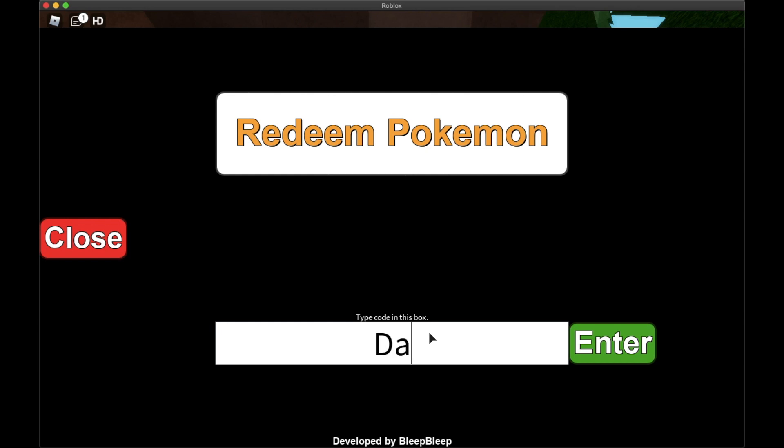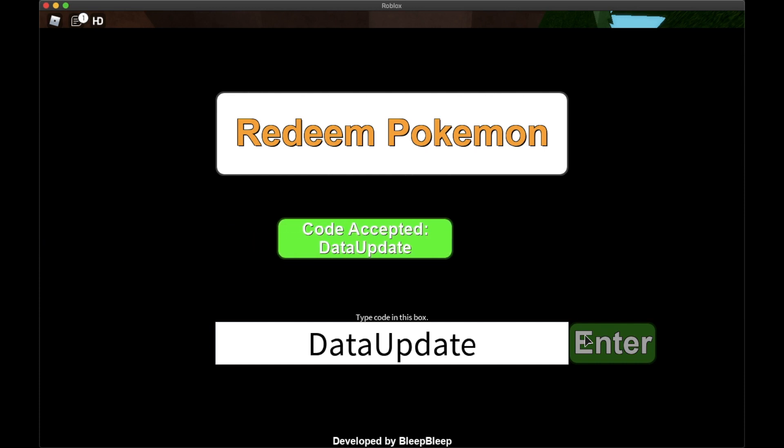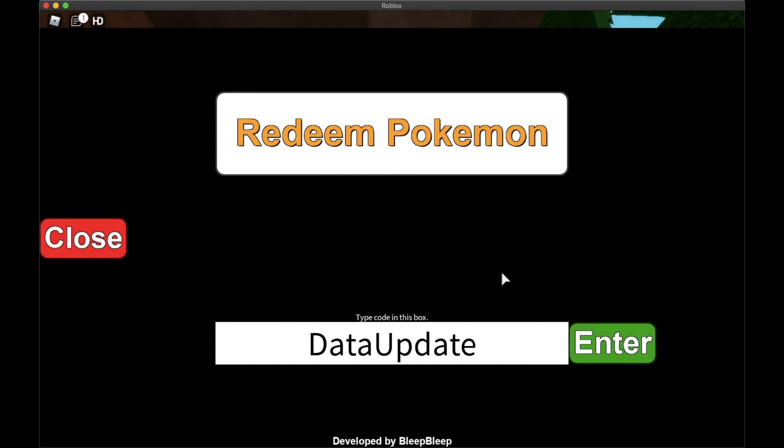The fourth code is DataUpdate. The D and U are capitalized. Go ahead and type that in and click Enter. We've gotten this one too.